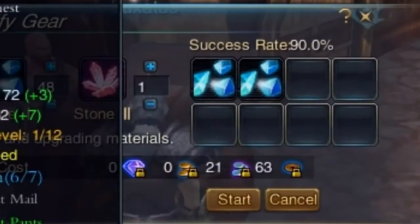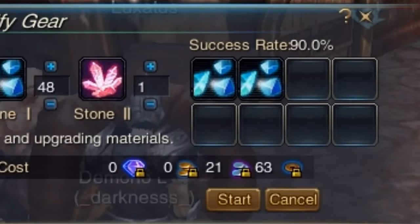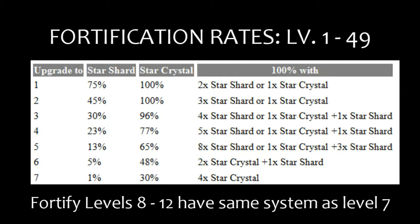But what's this? Again, there are 2 Dim Star Debris ready to be used and now there's only a success rate of 90%. How come? This is the point where things become interesting. These are the fortification rates for when you are using level 1 through level 49 gear. This is the success rate for each Dim Star Debris or Recharging Star Shard, and this is the success rate for each Star Crystal. On the right you see the combination of ingredients required to achieve a 100% success rate for every rank of Fortify Level. You can clearly see that the success rate of both Star Shards and Star Crystals decrease whenever you want to fortify your piece of gear further. From Fortify Levels 6 and beyond, you are forced to use some Star Crystals if you want a 100% success rate. Fortify Levels 8 through 12 have the same success rate system as Fortify Level 7.